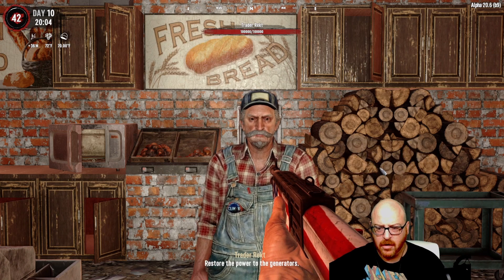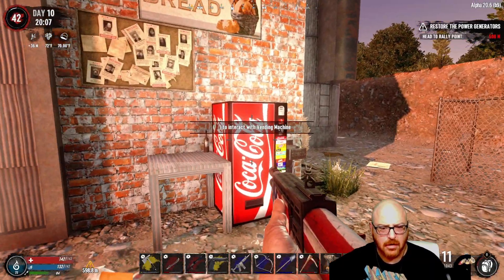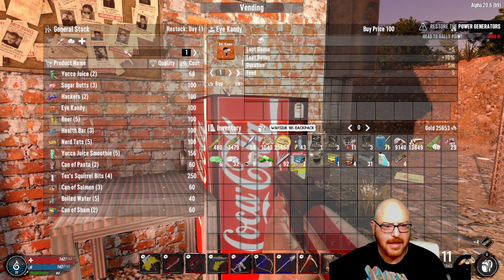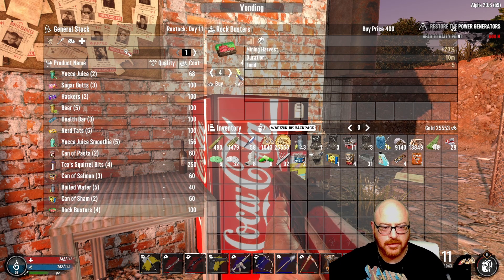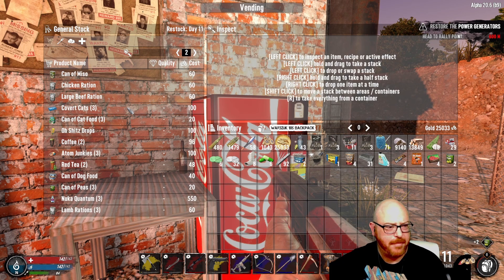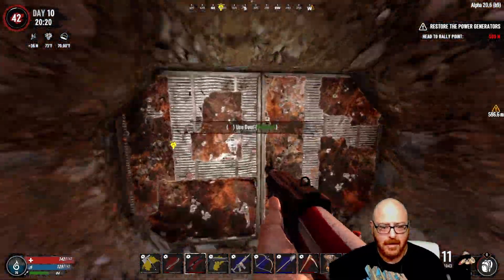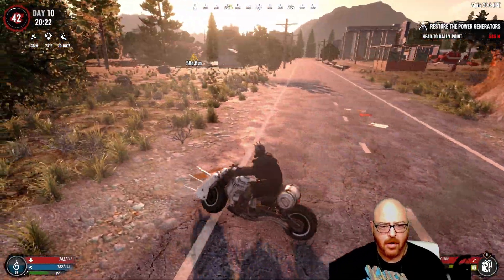I'm going to do another restore power quest. Let's check the vending machine here and see if we got anything good. Jailbreakers - go ahead and buy those up. Eye candy, rock busters - we're going to probably need to do some mining so we might as well do that. We'll buy up the pears, lamb rations, cans of chili. Let's go ahead and head back home, put this stuff away, and get ready for our night quest.